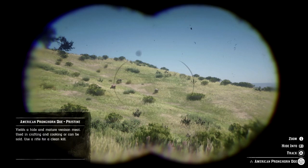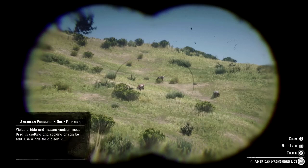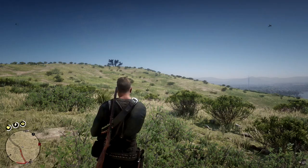You want the pristine animals. Down the bottom right we've got three stars and then the name — American Pronghorn Doe. If I go over a different one you'll see that one's two star and that one's one star in the back, so those two are useless. Also in the bottom left it says use a rifle for a clean kill. I've got the Springfield Rifle on me and I'm just going to quickly maintain it.